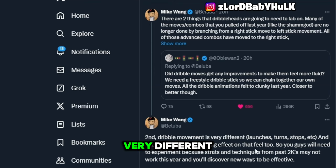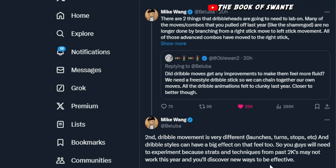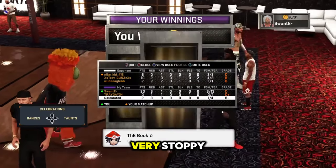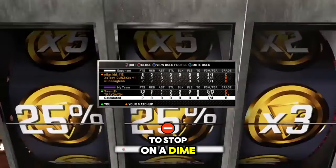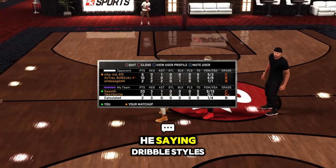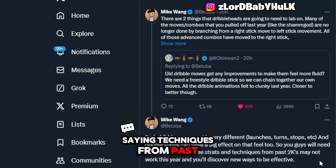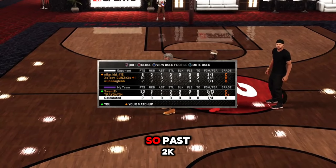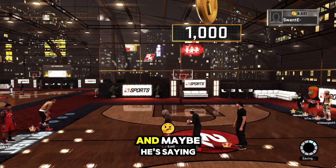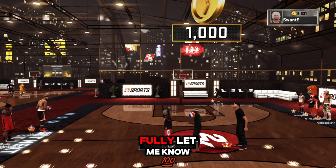Second point: dribble movement is very different. Speed boosting returns. Your stopping ability — the stopping in 2K24 was not very solid, so maybe reverting back to being able to stop on a dime. He's saying dribble styles are gonna have a big effect on these things, we're gonna need to experiment. Techniques from past 2Ks might not work this year — discover new ways to be effective. Past 2Ks like 24, 23, 22, 21 — maybe reverting to older-type gameplay. Let me know what y'all think about that.